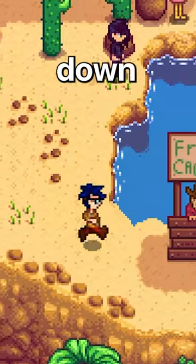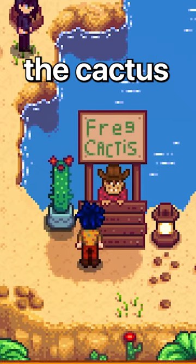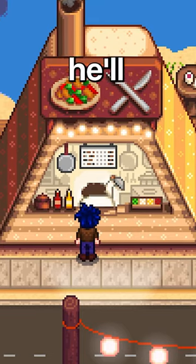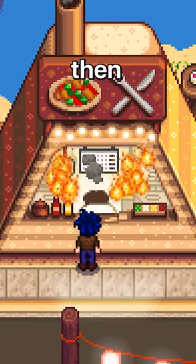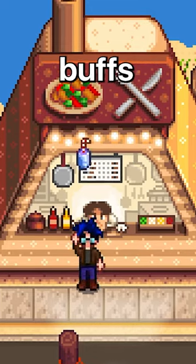If you head all the way down, you'll find the Cactus Man. The Cactus Man will reward you with the cactus, then does nothing else. The Desert Festival Chef will fix you a number of foods. He'll first ask you what food you like best, then what topping you want. Depending on what you choose, you'll get a number of different buffs.